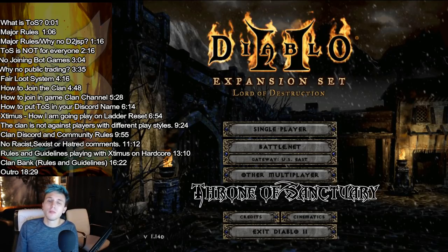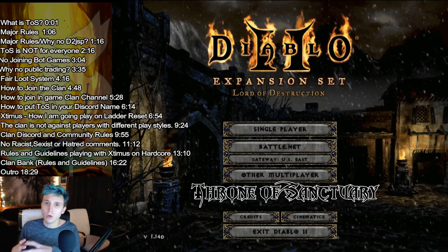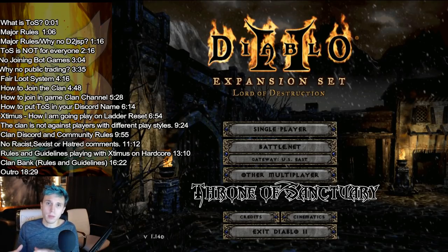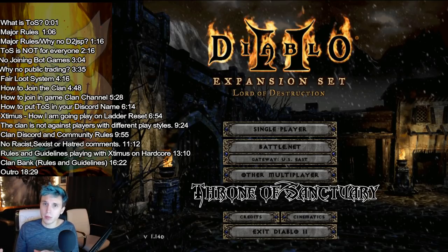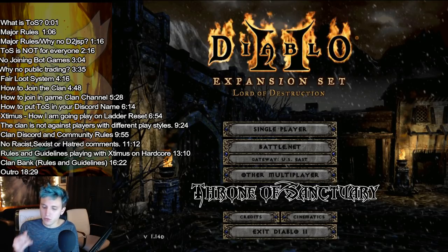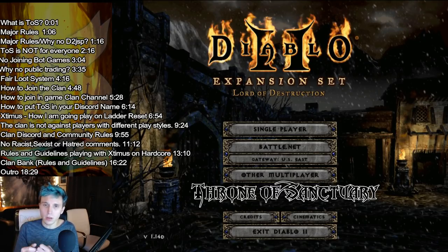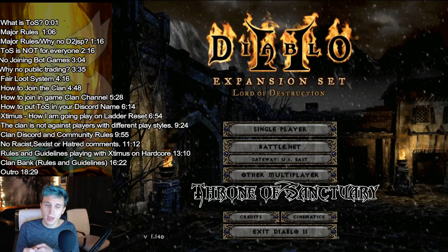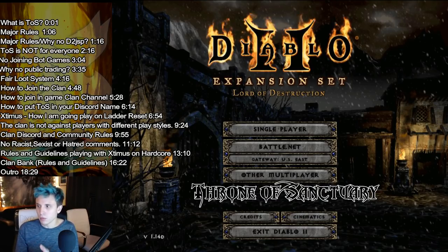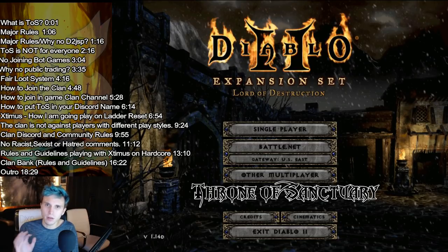Next I'm going to talk about playing with me on hardcore in my group. I have a very small circle that I'm going to be playing with on hardcore, and we will be bringing some other people in. We're really looking for barbarians, windy druids, and paladins — they're very very good on hardcore. Those are the types of classes we're looking for. We're not saying we're not looking for sorceresses or DPS characters — DPS works too — but barbarians, druids, and paladins are really going to be the big ones.